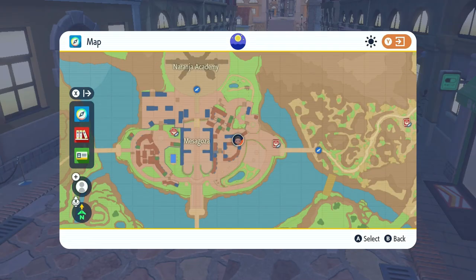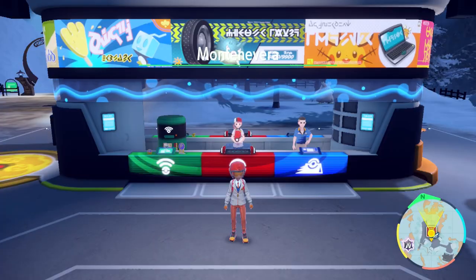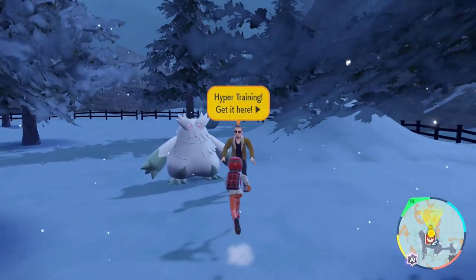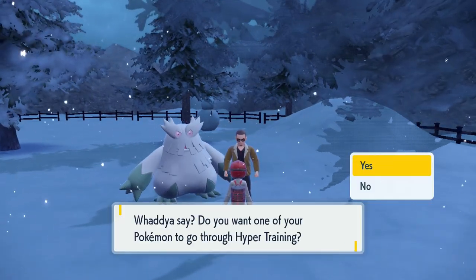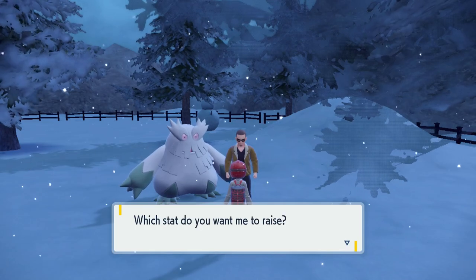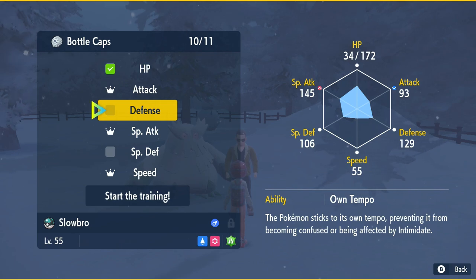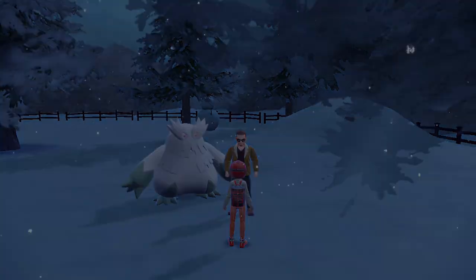And so we have reached the final step. Open up your map once more and head straight to Mount Navarra. Once there, walk around the Pokemon Center and walk straight to the NPC standing next to the Abomasnow — this is the NPC that allows you to hyper-train your Pokemon in exchange for Bottle Caps, which are obtainable by doing raids. I'm going to select my Slowbro. I have 11 Bottle Caps, and there are only two stats required here: HP and Defense, because I already have 31 IVs on Special Attack.